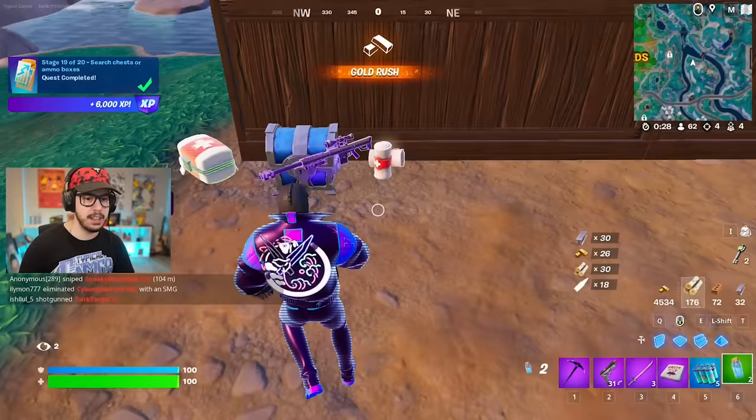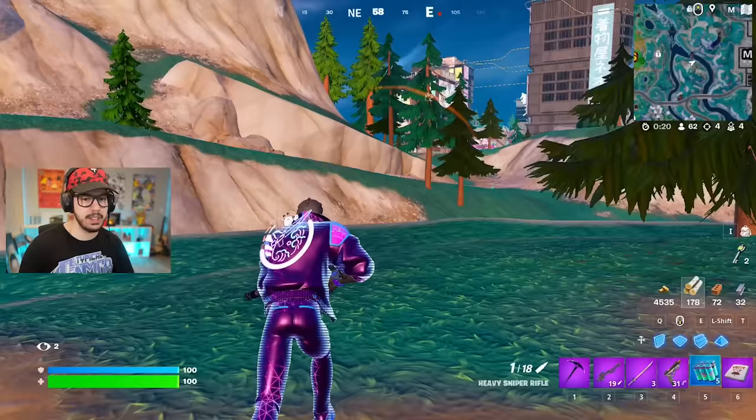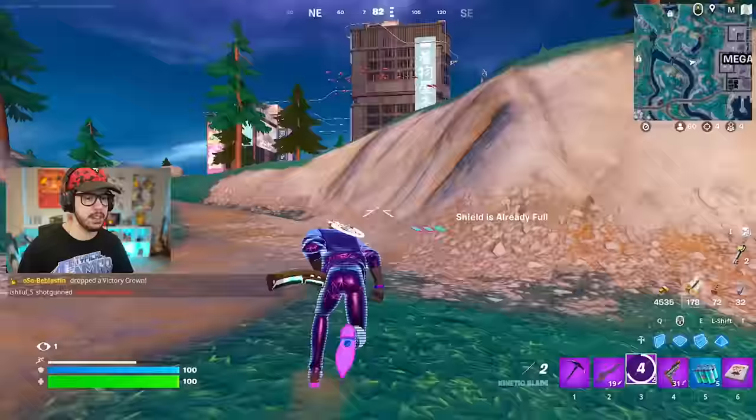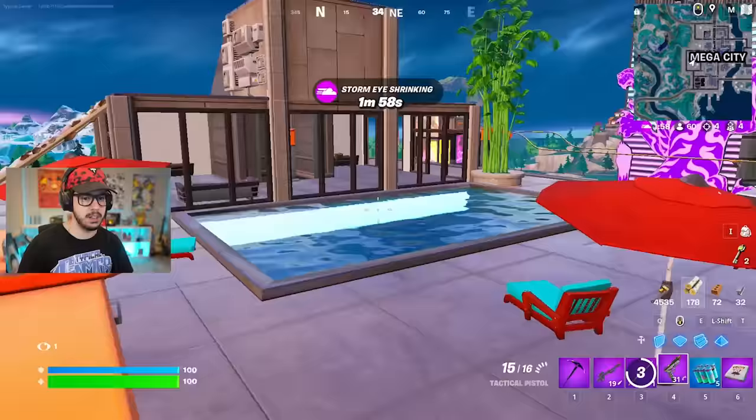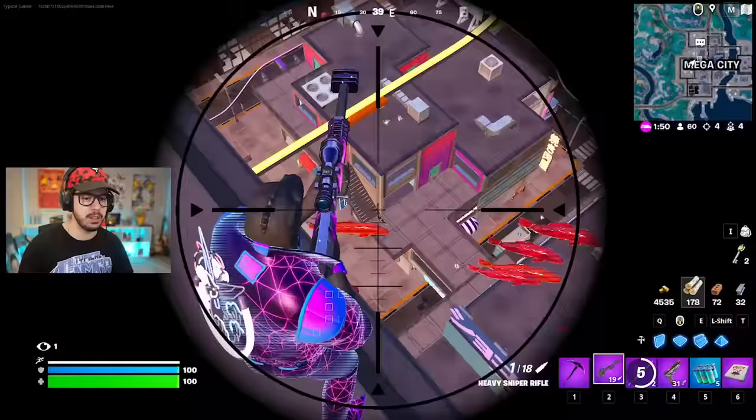I'm going to drop the minis because I'd rather have pizza party, and I'm going to reorganize my inventory. I think we're looking pretty good. I'm going to go over here and get to Mega City now. We are moving. Something's wrong with the zipline - somebody go up here. That would have been awkward. The dragon's breathing fire. There's people in Mega City, but where?